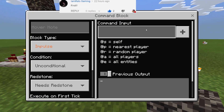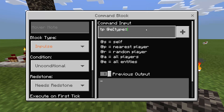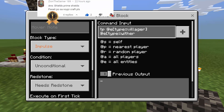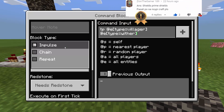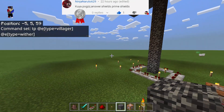So here what we're going to do is to type TP @e type equal villager, and then another @e type equal wither — just like that. So it's gonna be TP @e type equal villager, @e type equal wither. And the block type must be chain, and then redstone always active. Just like that, and that's it.